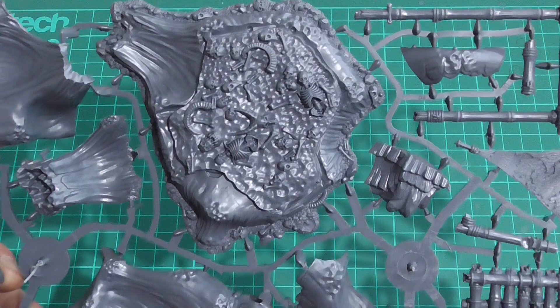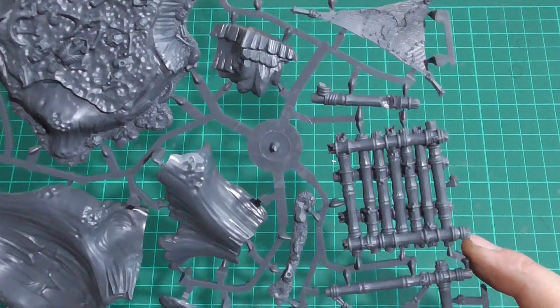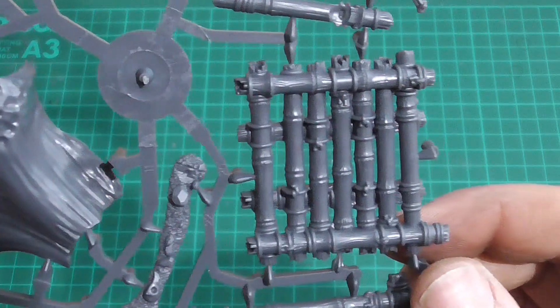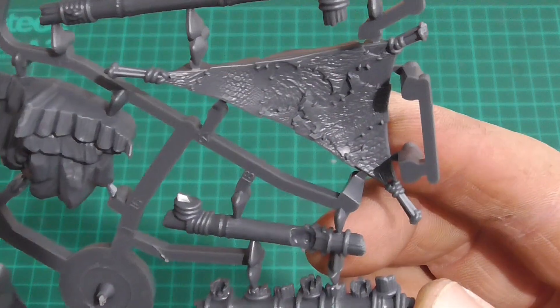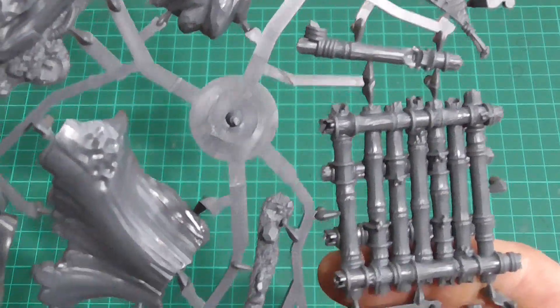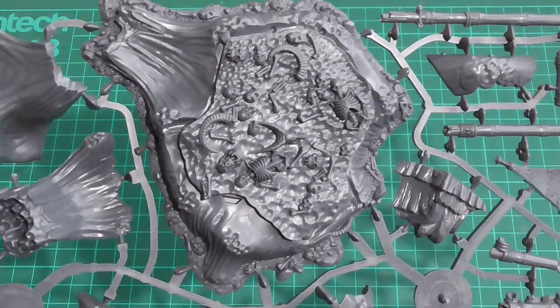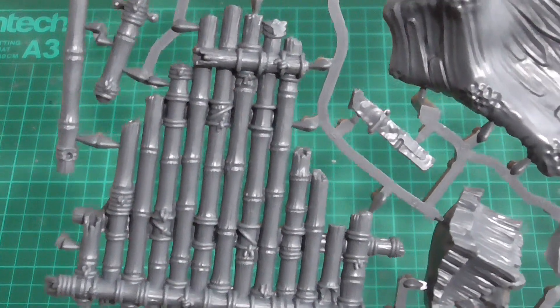Really nice plastic — not too hard or brittle if you wanted to convert it. Works extremely well with plastic glues and has fantastic detail. Even though these are just like bamboo strapped together, you can see quite clearly the knots on the strapping on the tarp, which could well be flesh or leather. There's quite a bit of detail and texture.